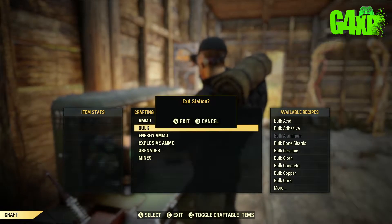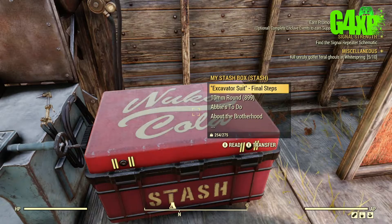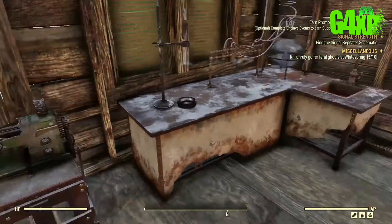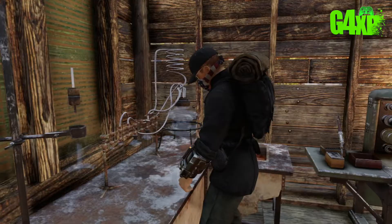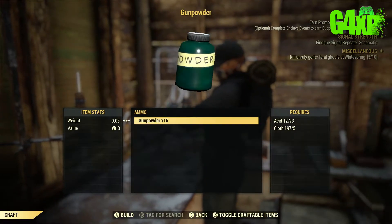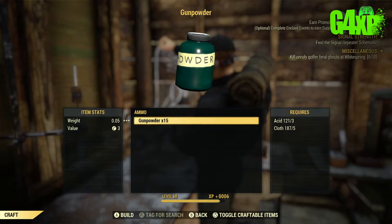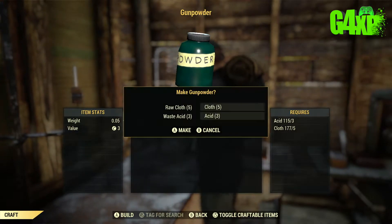If you do a couple of each, you will see very quickly it will pull your stash box number way down — 582 there now. Speaking of gunpowder, you can go to the chemistry bench and make your own gunpowder, which allows you to get rid of some acid and some cloth. That's another good thing to do, especially if you are making ammunition on a regular basis.